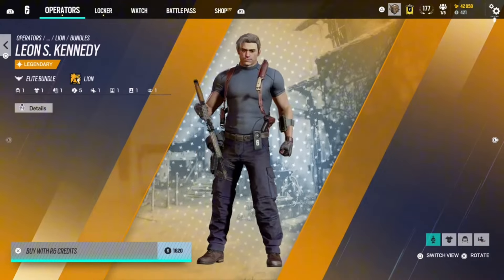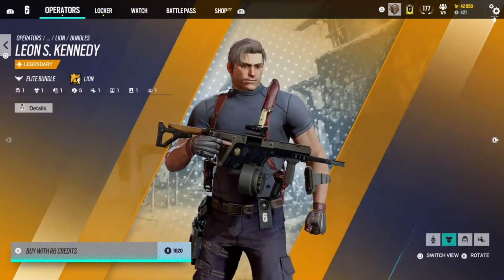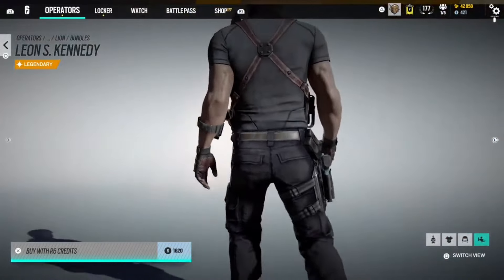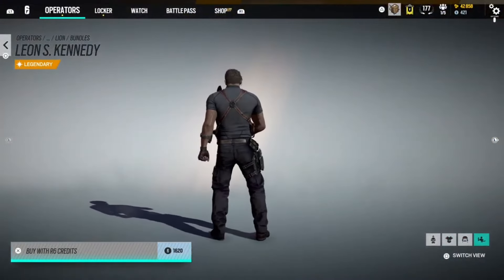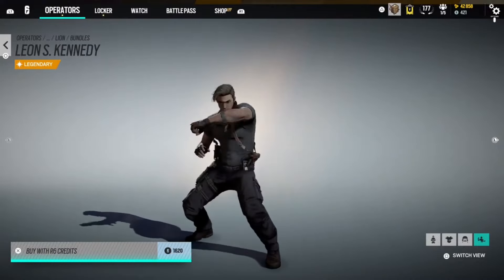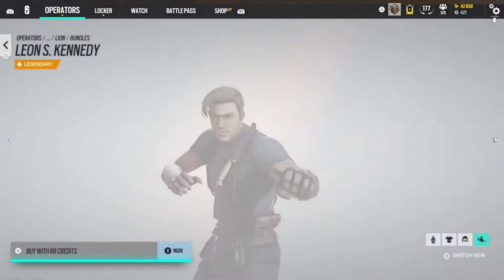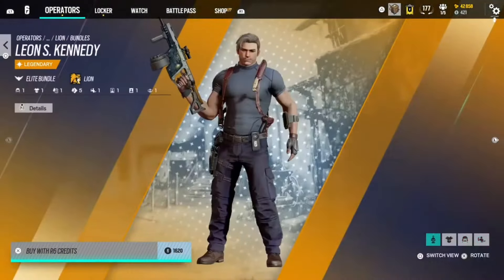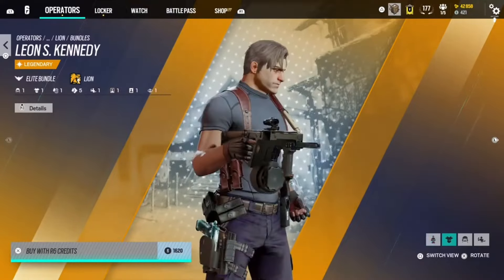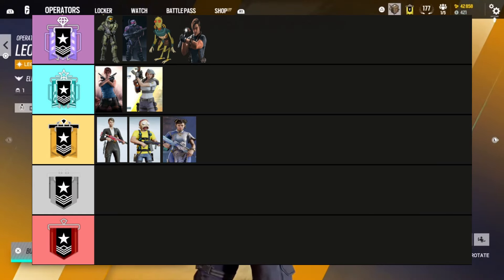This is the Leon S. Kennedy Lion skin for Resident Evil, and I think it's a dope skin — I really like it. The weapon skin is just all right, nothing too crazy. The elite animation is pretty cool. I actually really like this skin a lot. If you played Resident Evil, you'll like it. I'm going to throw it in Diamond.